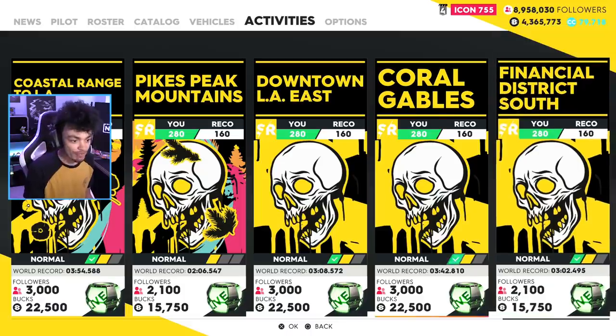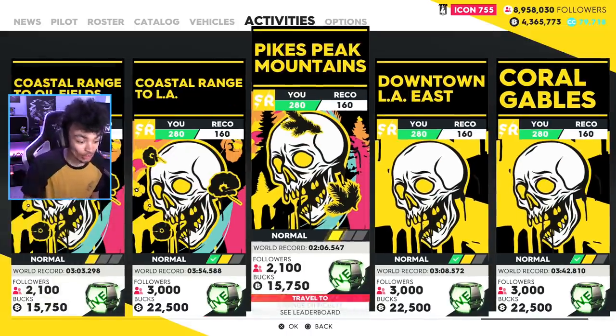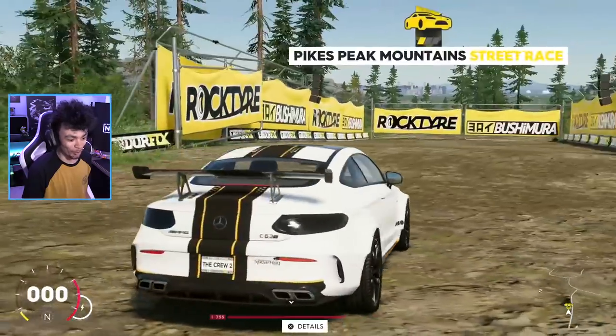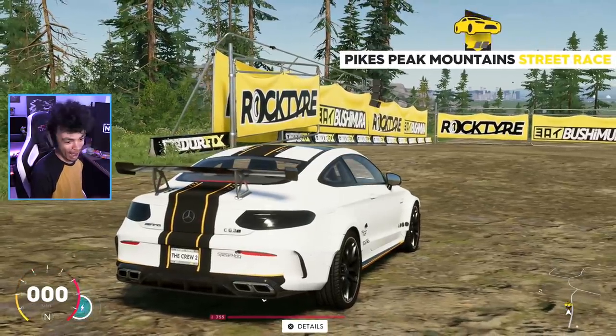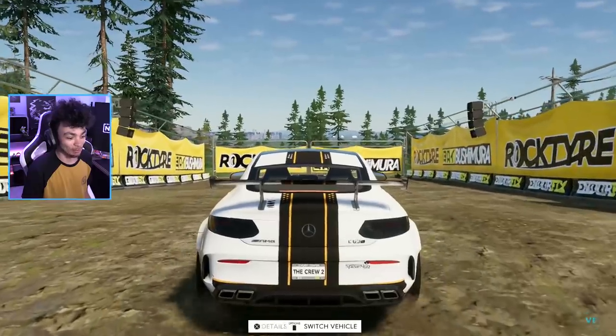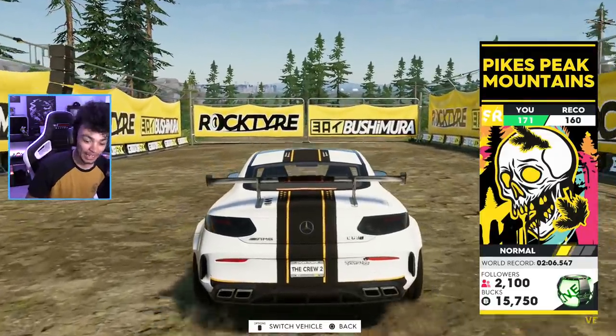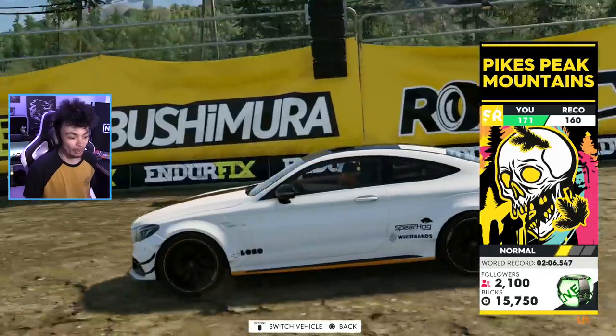There's a whole bunch of events that have been added. As you may or may not know, they've been adding events constantly. We've got downtown LA East, Pikes Peak Mountain — this looks like a good one. We're going to Pikes Peak. Do you hear the rumble already? Let's go inside the Pikes Peak Mountain Street races, making us go off-road for the very beginning of the event. We're only just 10 over because I haven't upgraded this thing yet.